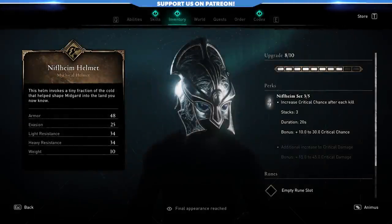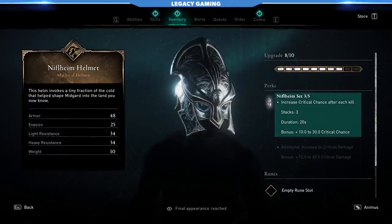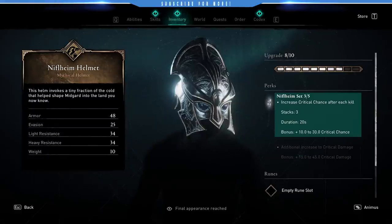The other three pieces are part of the Niflheim set — one of the newer sets in the game. The reason for using it is the special perk: increase your critical chance after each kill. It stacks three times with a 20-second duration, going up to plus 30 crit. That is so much crit chance you're adding to your weapon just by using the Niflheim gear.